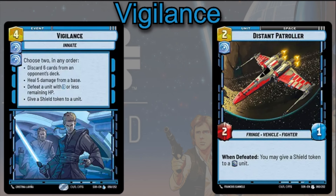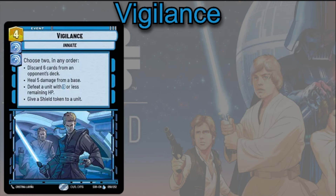For events, you can play the Vigilance card — a 4-cost event requiring the double Vigilance symbol. You choose 2 in any order: discard 6 cards from an opponent's deck, heal 5 damage from a base, defeat a unit with 3 or less remaining HP, or give a Shield Token to a unit. Usually you'll be looking at that fourth option when playing as Chewbacca to give a Shield Token to a unit, but the other options can help depending on your situation.